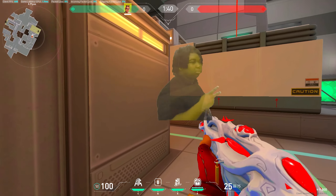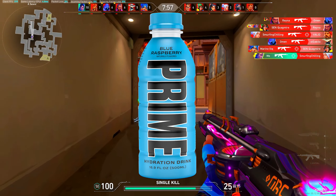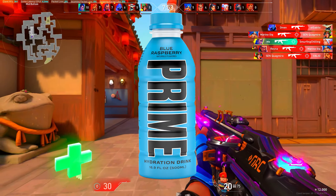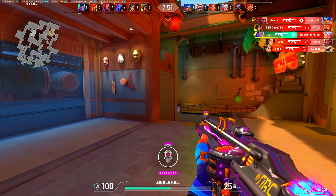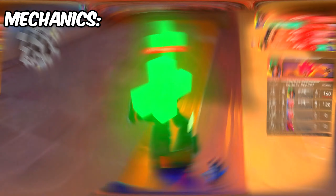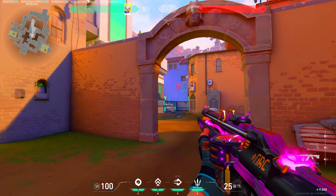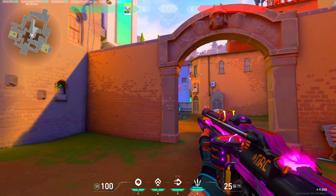Even if they aren't there, thinking that there are always people there will prime your brain into getting ready to shoot, which will therefore help your reaction time since you're more primed to shoot and expect them to be there. This mechanic is usually referred to as pre-aiming. Pre-aiming is important as you prime yourself to line up your crosshair with the perfect headshot.